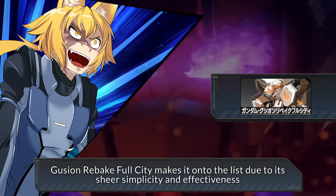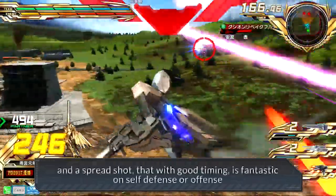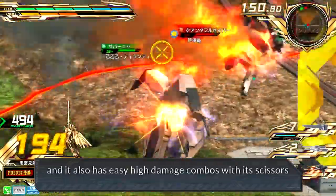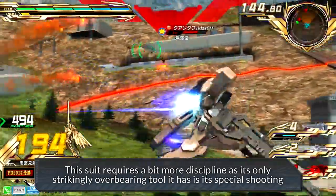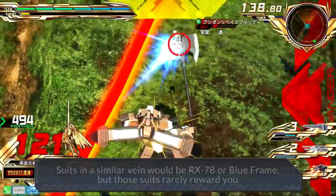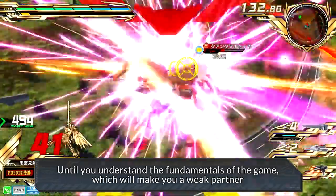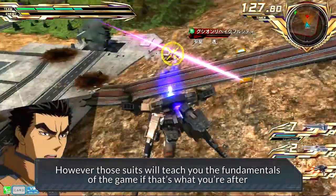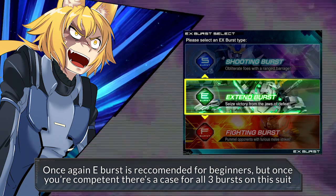Gusan Rebake Full City makes it onto the list due to its sheer simplicity and effectiveness. It has an above average main, a high tracking sub weapon, and a spread shot that with good timing is fantastic on self defense or offense, and it also has easy high damage combos with its scissors. This suit requires a bit more discipline as the only strikingly overbearing tool it has is its special shooting, and you should avoid this suit's regular melee as well, except for its shooting guard back melee. Suits in a similar vein would be RX-78 or Blue Frame, but those suits rarely reward you until you understand the fundamentals of the game, which will make you a weak partner. However, those suits WILL teach you the fundamentals if that's what you're after. E Burst is recommended for beginners, but once you're competent there's a case for all three bursts on the suit.